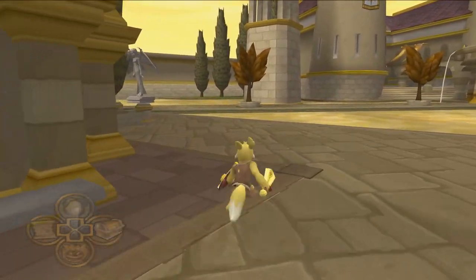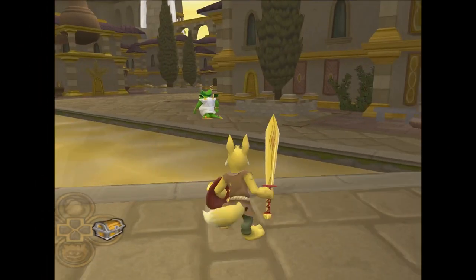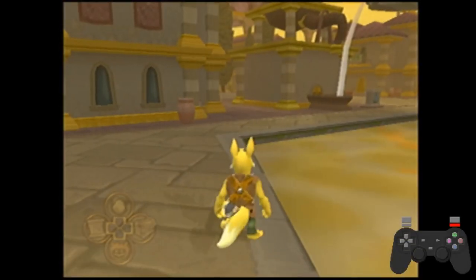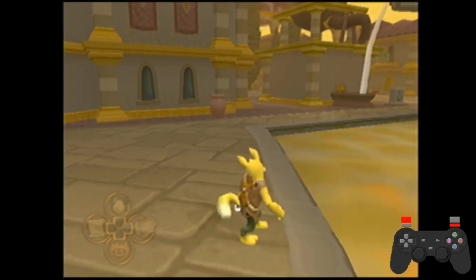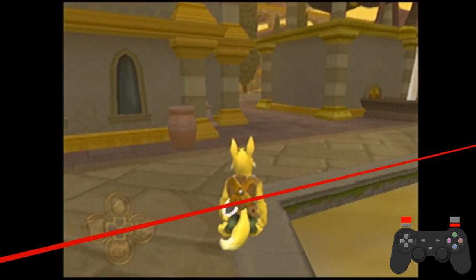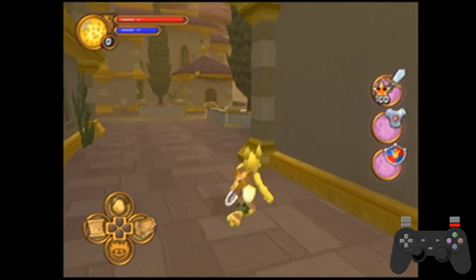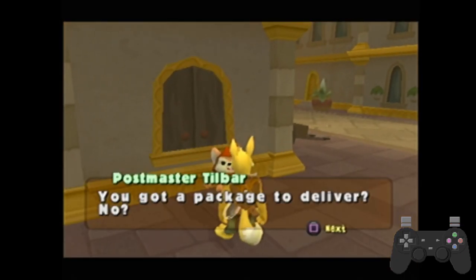In order to get him to show up I'm going to need to switch to a real PS2, which unfortunately means black bars, low resolution, and loud fan noise. This doesn't work on emulator because the emulator disc is just too fast. What I have to do is first stand behind the green line, then move up to right before the red line, quickly move past it, jump back behind the green line, and then jump forward again in front of the red line. This tricks the game into not unloading Postmaster Tail Bar, and I can walk up to him.